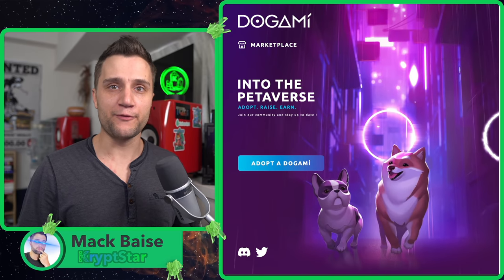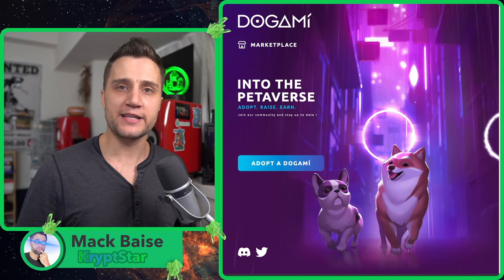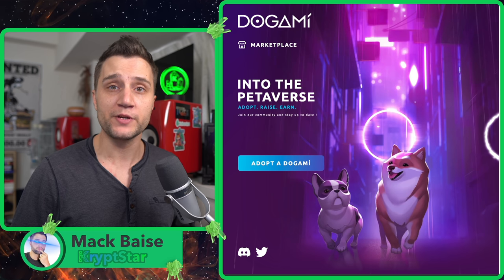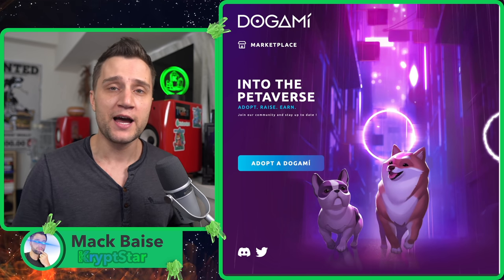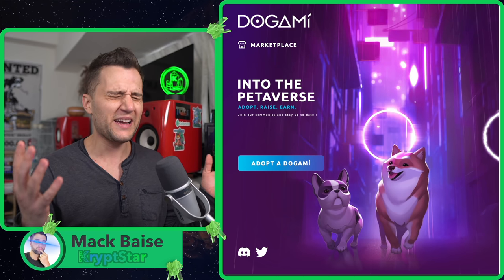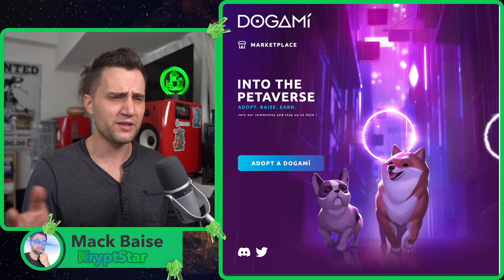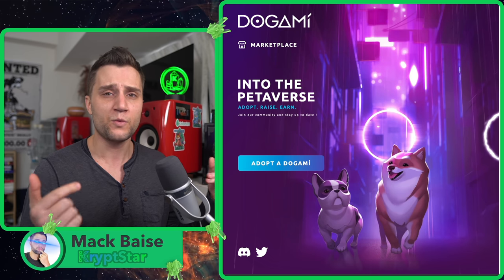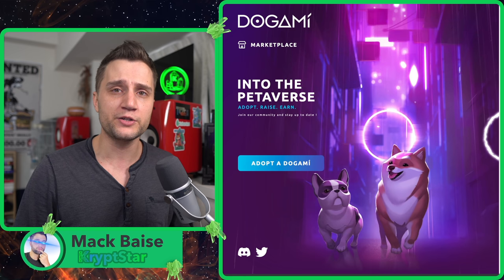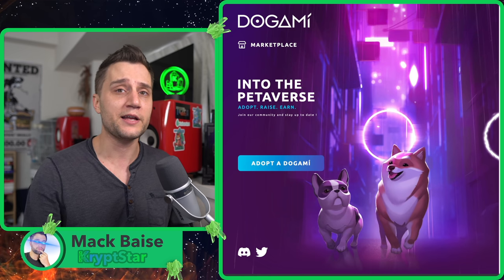Hey, what's going on guys, it's Mac from CryptStar. Today I decided to make the long-awaited video regarding Dogami and the rarity attributes. I'm going to explain everything for you guys. I feel like a lot of people are lost when they go to Objkt.com — they're like, what do I buy, what is rarity, what are these diamonds, what are these gold and bronze things above their head, and what does that actually mean for me as a player?